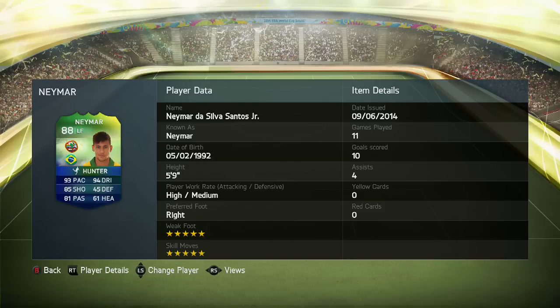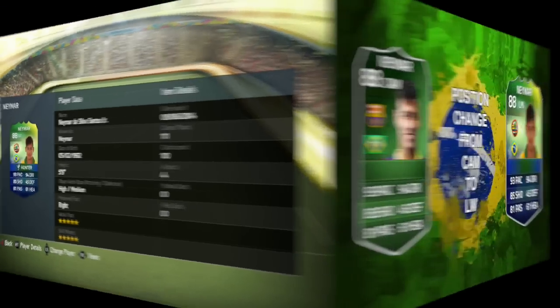Have a quick look at him: 5 foot 9, high attacking work rate, medium defensive work rate, right footed, five-star weak foot as well as skill moves. He's got 10 goals and four assists in 11 games for me, and I've also put the Hunter chemistry style on him.